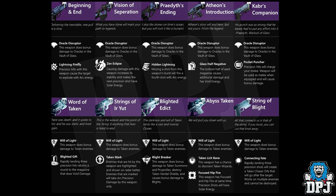Then we have Kabar's Companion with Pocket Puncher — precision hits will charge your melee, weapon will be used as melee when equipped, and will cause bonus damage. Now that's just ridiculous. Like I said, I've checked the database, I cannot find these. I've checked Reddit, I cannot find these. I've searched Google and I cannot find anything on any of these weapons — whether they've been data mined or just made up, I have no idea.